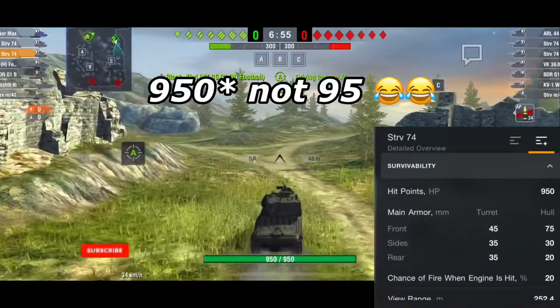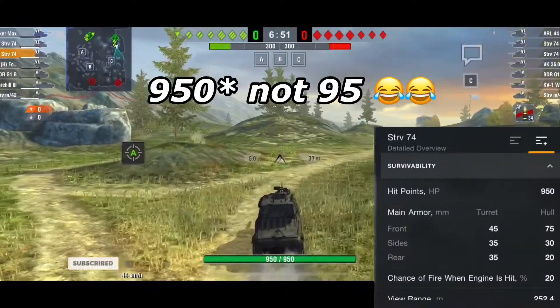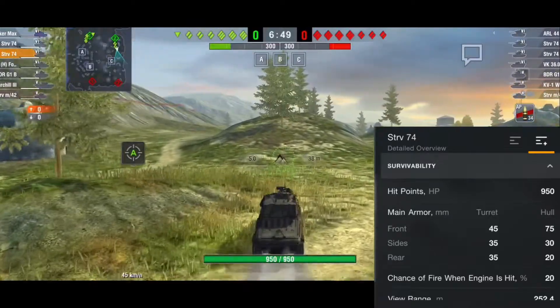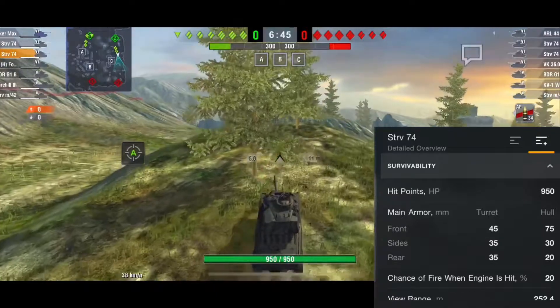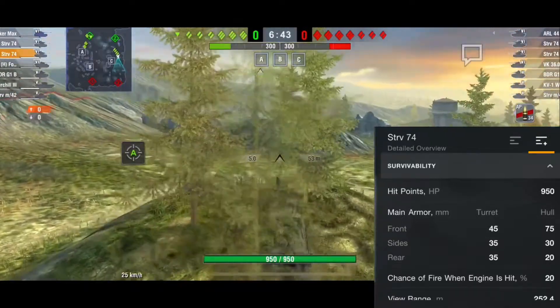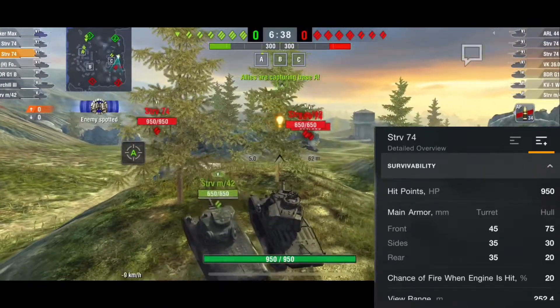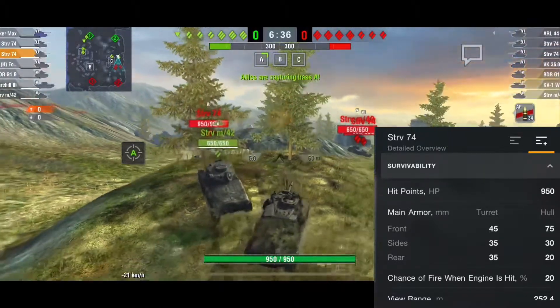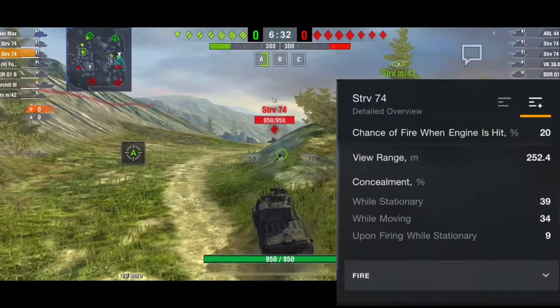For the survivability of the tank, you have 95 hit points. For the main armor, the turret front is 45, the turret side is 35, and the rear is 35. For the hull, the front is 75, the sides are 30, and the rear is 20. The chance of fire when hit is 20 percent.